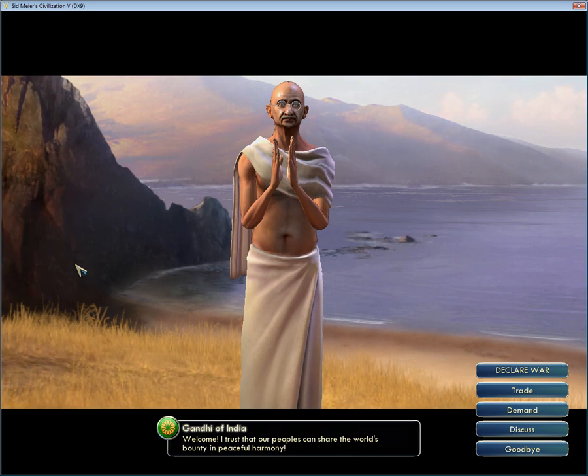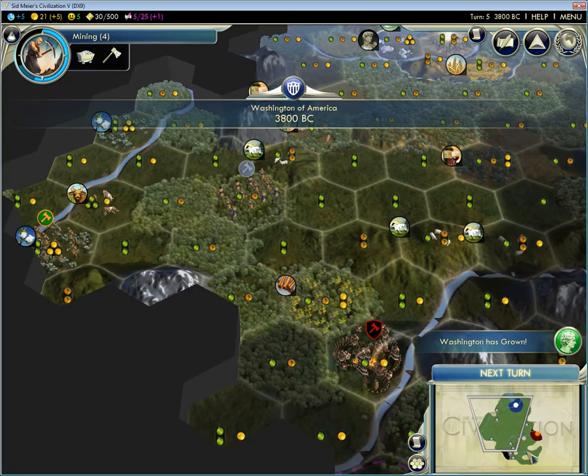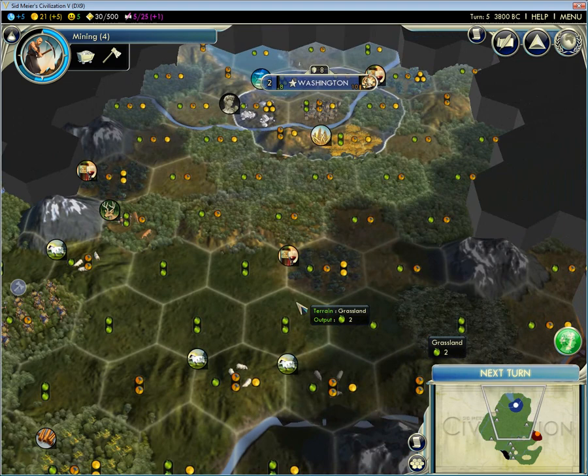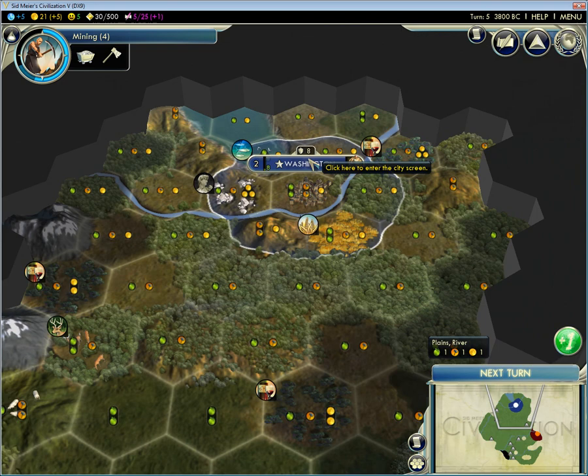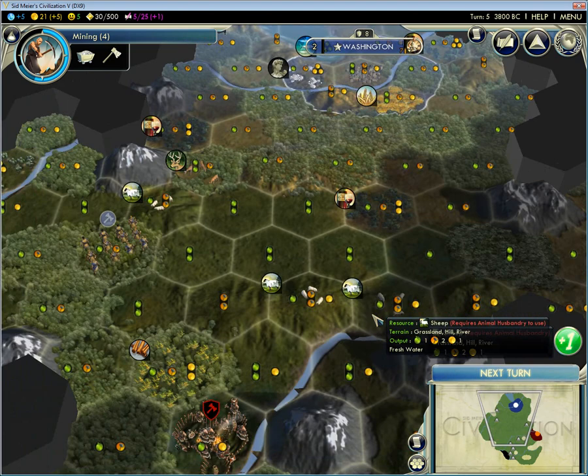Oh, it's Gandhi. Hi. Let's discuss something — how about a pact of cooperation? Okay, fine. AIs with a pact of cooperation have a bias towards not declaring on you and owning your face, but it just depends. Can we get this worker out sometime this year? I'd rather work stronger tiles than grow while working on improved tiles. That might be an inappropriate holdover from Civ IV, but I don't think so.